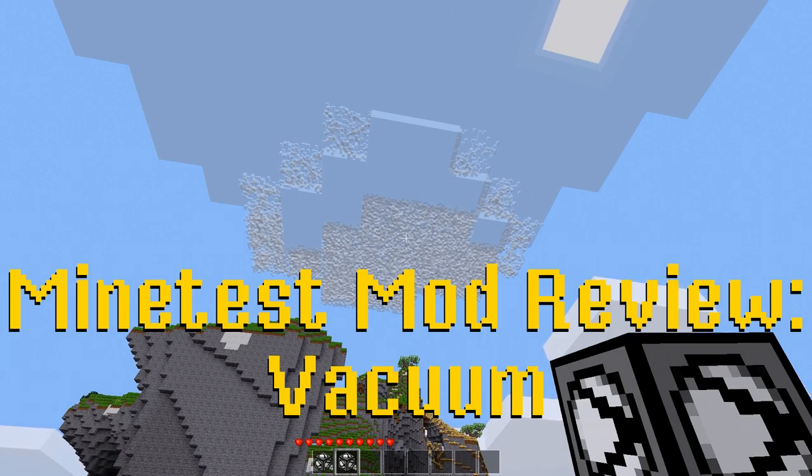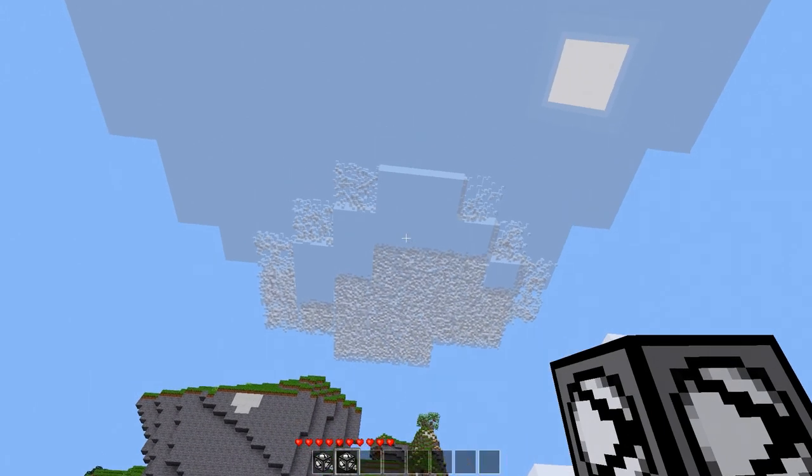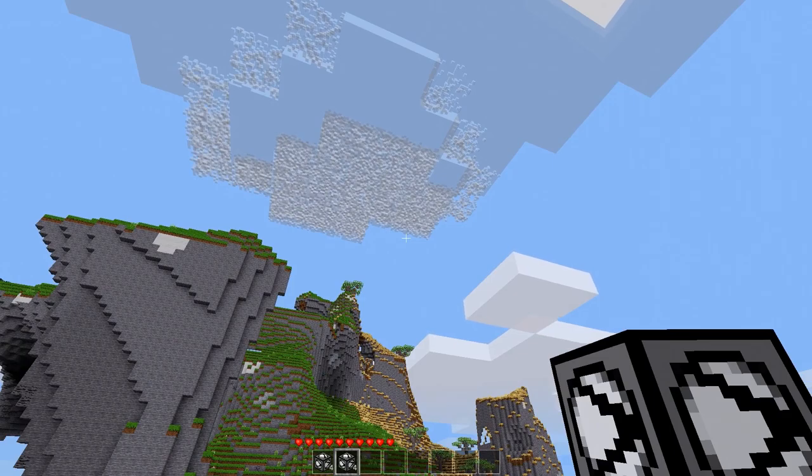Hello everybody, welcome back to another MindTest mod review. Today we are looking at the Vacuum mod, which creates a vacuum. That's what we're looking at up here in the atmosphere when you reach a certain altitude.